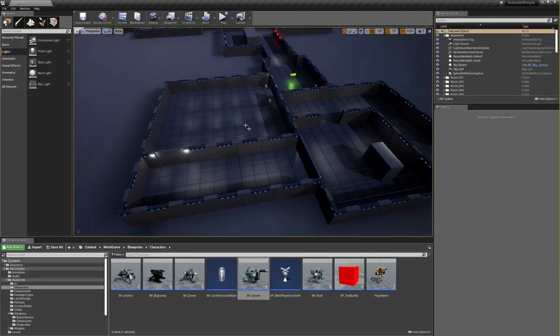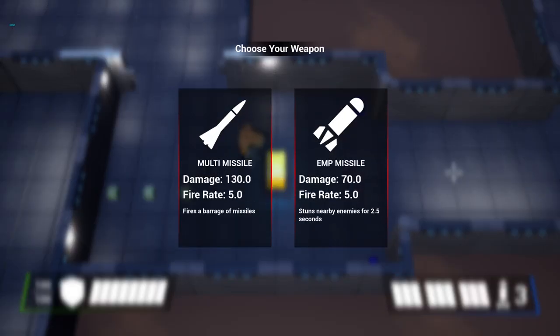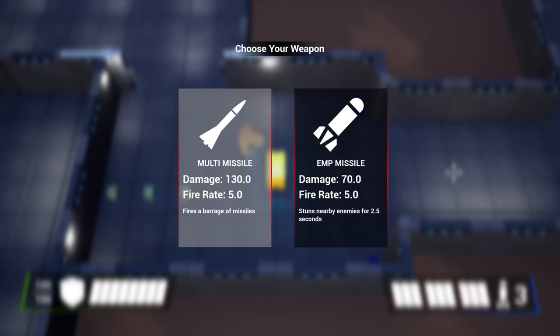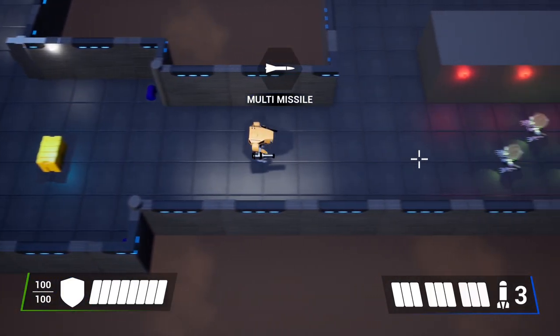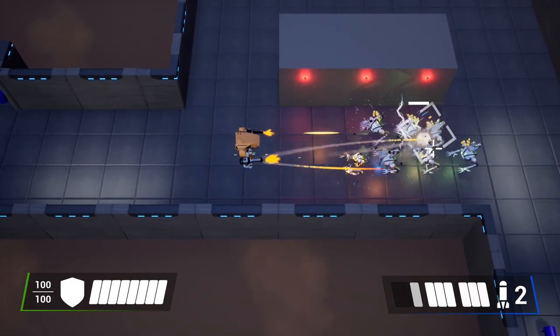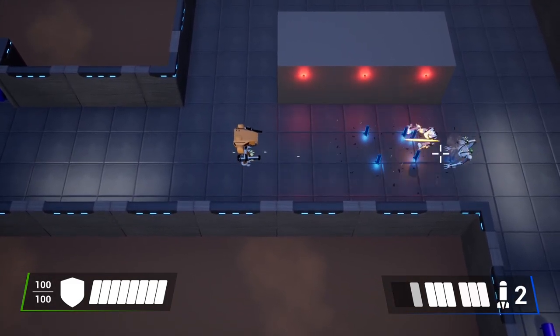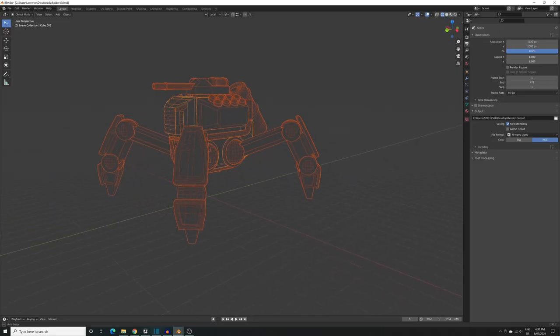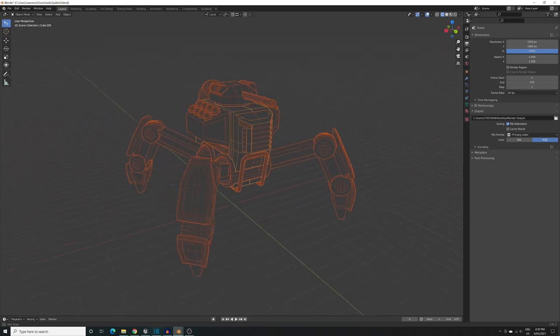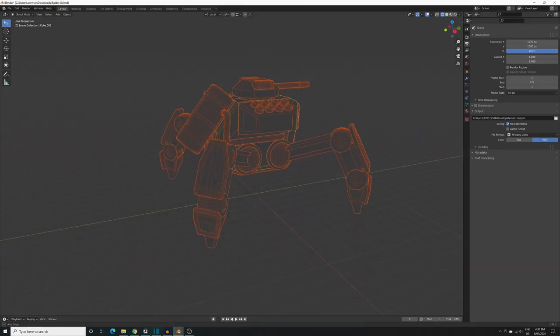The other thing I need to focus on is the level. I want to integrate the tutorial into the first level so as not to break the flow of gameplay. My plan is for the facility the player starts out in to act as a kind of tutorial area, and then later in the level it opens up into the outside world. I also need to work on lots of unique assets to make different rooms feel distinct and to make it feel more like a real place.